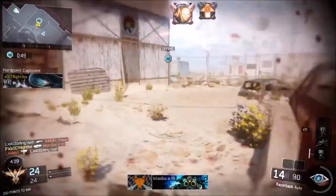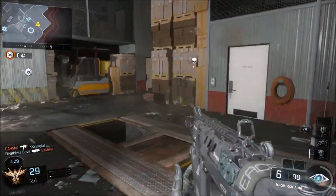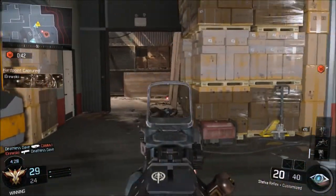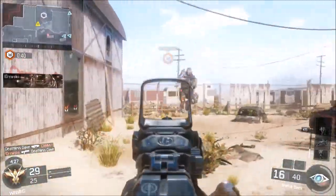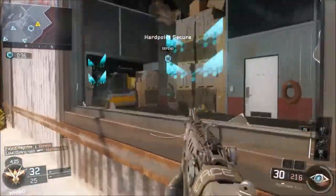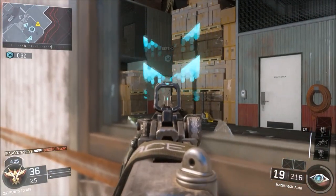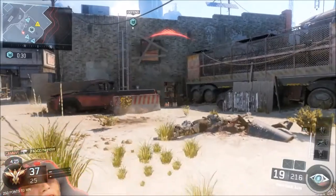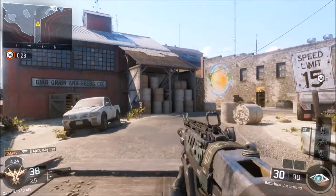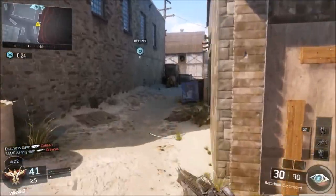Straight and simple — aim at the head. I recommend playing Nuketown. Play Safeguard. I always recommend Safeguard for getting headshots and a lot of kills because a game of Safeguard can last a long time and you can get an insane amount of kills and headshots. I haven't really had to play hardcore to get headshots. Submachine guns are straight and easy because all the guns in the SMG category are OP.